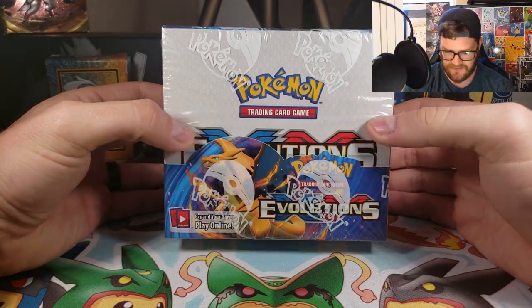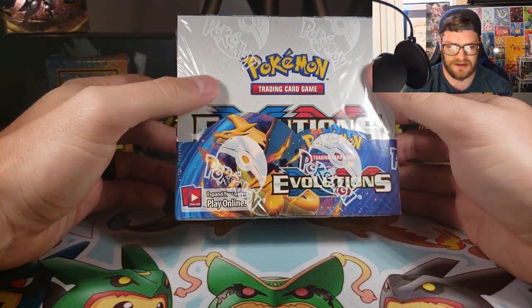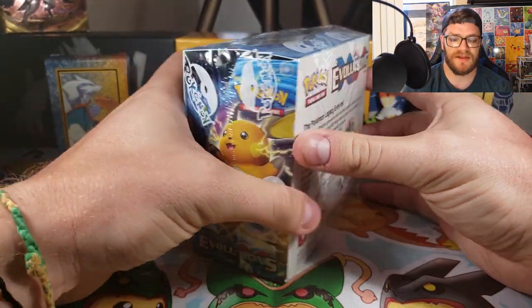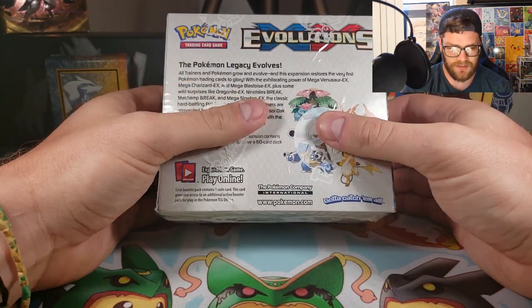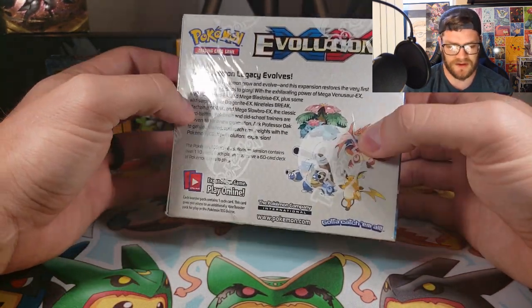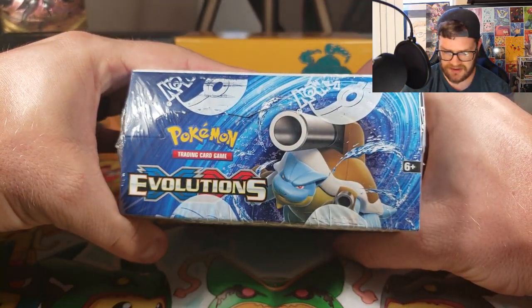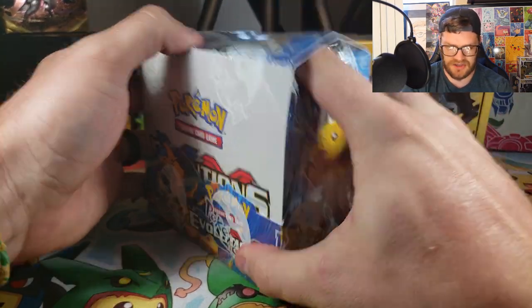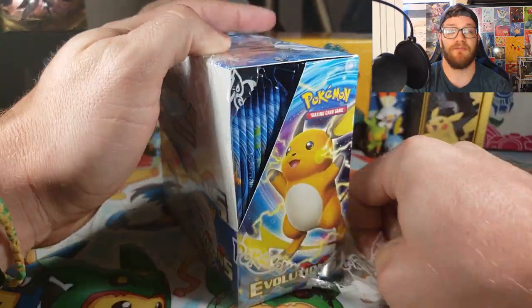Here is the front of the XY Evolutions booster box. You got the Mega Charizard here. You got the Raichu on the side. You got all of them on the back. Pokémon Legacy Evolves. You got the Mega Venusaur, Mega Blastoise. Let's just jump right into it and get this thing open because I have been waiting.